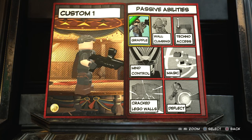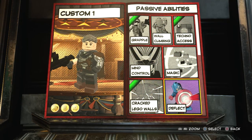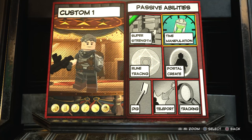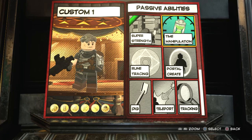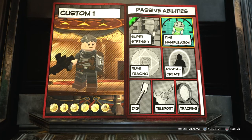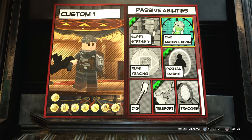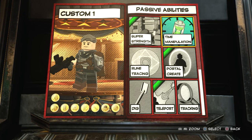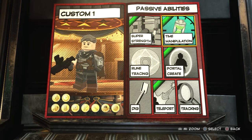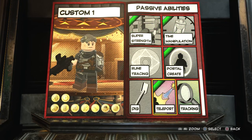I think we'll give him a grapple, Techno Access definitely, Crack LEGO Walls — I'm sure that arm could do some damage — Deflect, Fix It, and Super Strength. Does he manipulate time? Well, when you look at the trailer, how does Cable from the future get to Deadpool in modern day? Obviously he time travels. So Portal Create and Teleport work great, but time manipulation? He's more going backwards and forwards. You know what, we'll just put it on because he's a time-based character. So we've got Super Strength, Time Manipulation, Portal Create, Teleport, and Tracking as well.